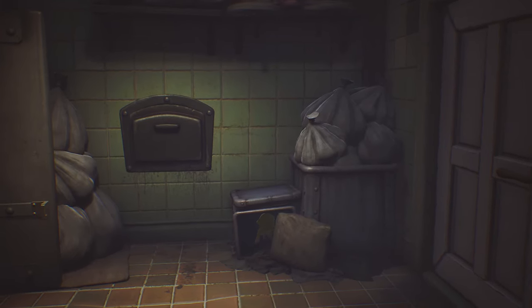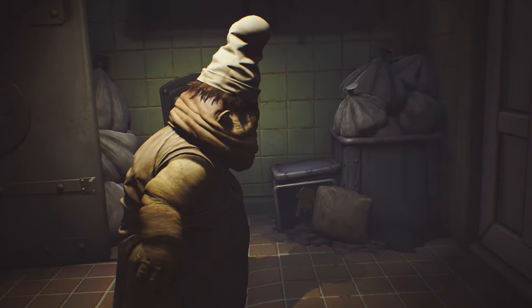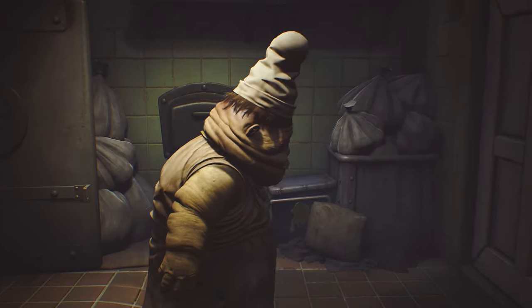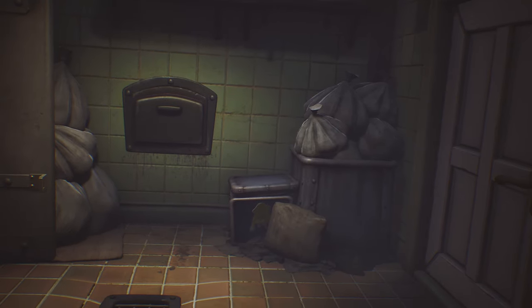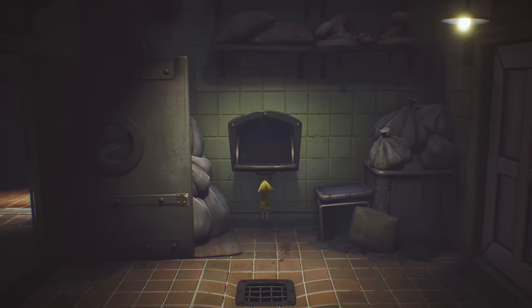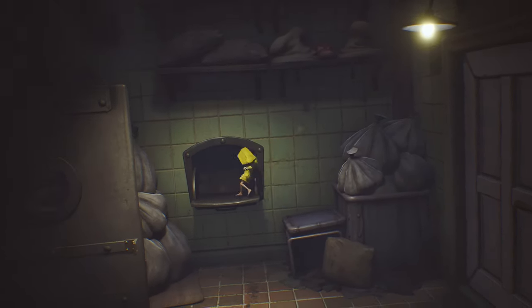Technically you can make it if you pull open the garbage disposal chute here and then jump up quick enough before he gets in. But the safer way is just hide under here - he'll leave and then you can do that. So you're going to jump up here, jump over, grab this, pull it down, jump back on here, jump into it, and fall down.